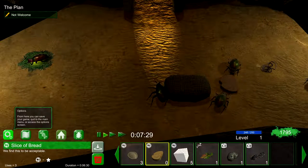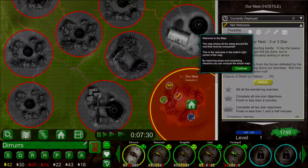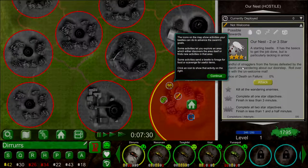Let's open the map. Welcome to the map — the map shows all the areas around the nest that must be conquered. This is the nest area in the bottom right corner. By exploring areas and completing missions you can conquer the whole map. The icons on the map show activities your beetles can do to advance the swarm's goals. Some activities let you explore an area, which either discovers the area itself or finds new activities. Some activities send a beetle to forage for food or scavenge for useful items.